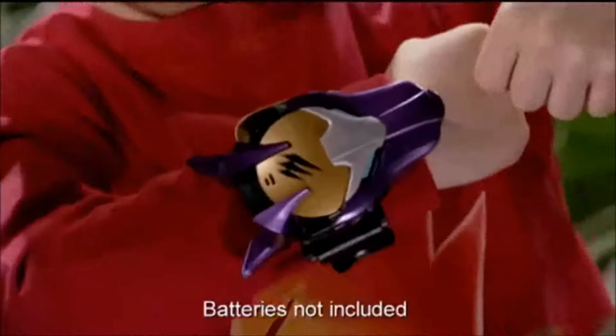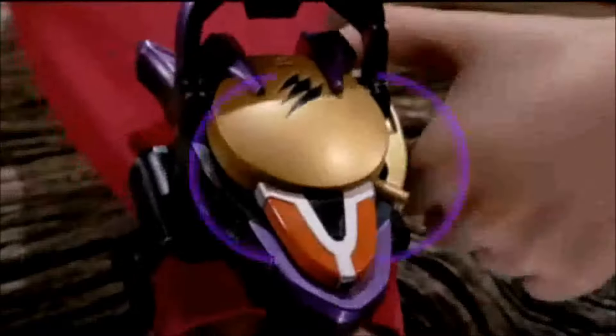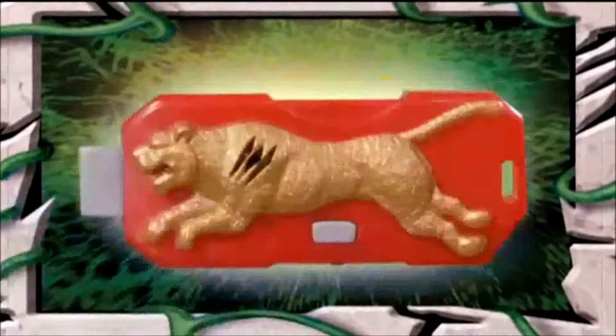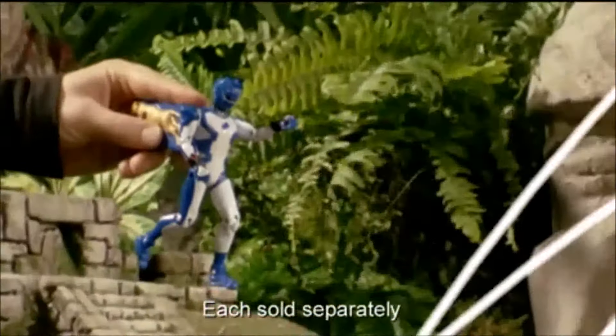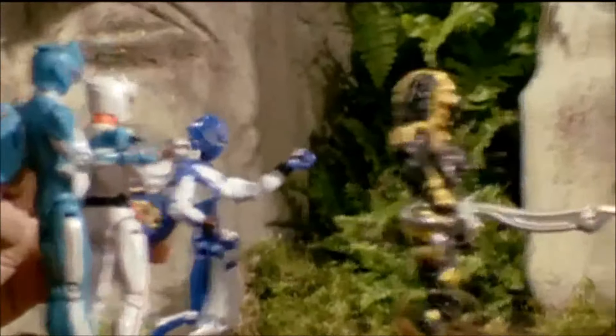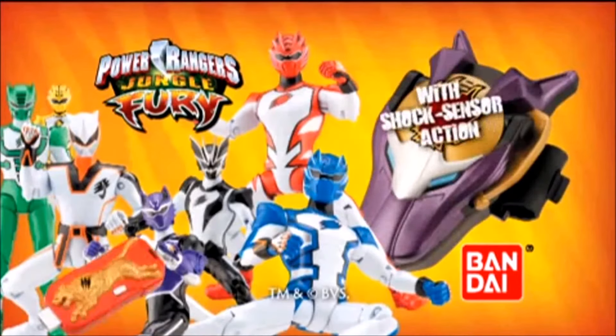When evil strikes, use the Jungle Fury Violet Wolf Morpher with its awesome battle shock sensor action and secret warp call. Then unleash the Power Ranger Jungle Master Figures, each one with a special key that unlocks awesome battle sounds to strike fear into the very heart of evil and wipe it out. Bring your battles to life with the Jungle Fury Master Figures and Violet Wolf Morpher from Bandai. Unleash the Fury.